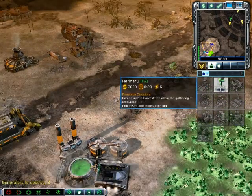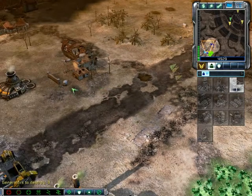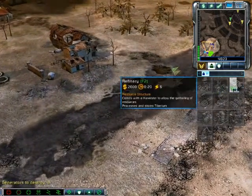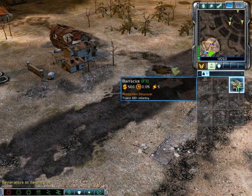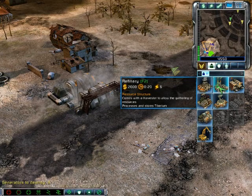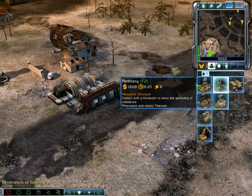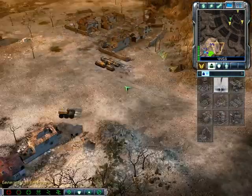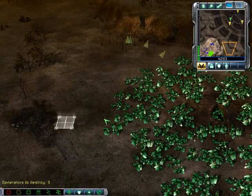Building. On hold. Canceled. Building. Construction complete. New construction options. Building. On hold. Canceled. Building. What do you have in mind? Gotcha.